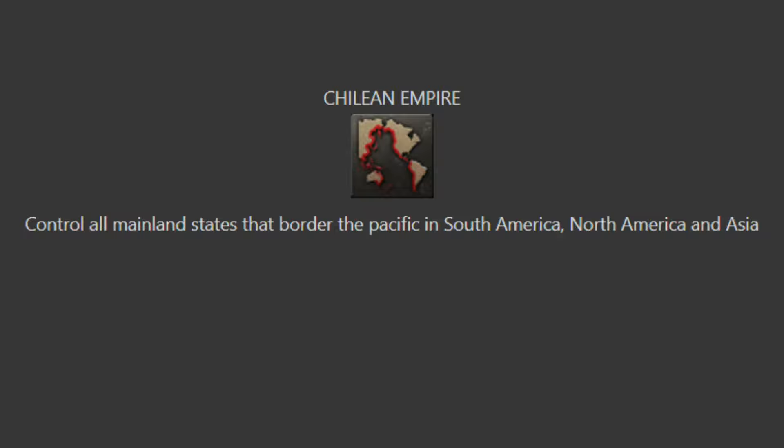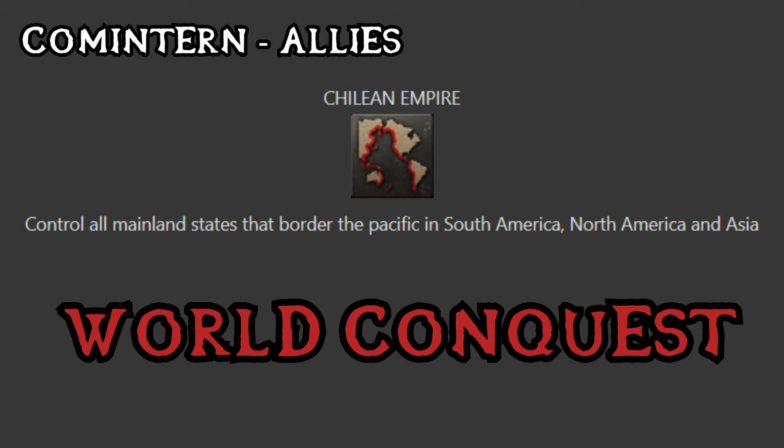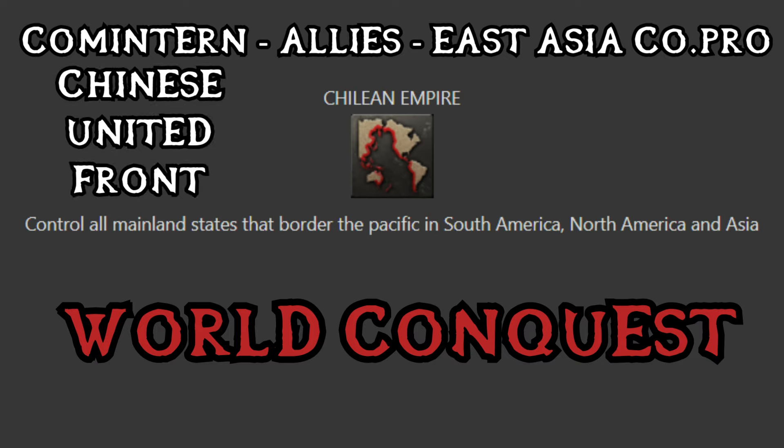Chilean Empire: control all mainland states that border the Pacific in South America, North America, and Asia. That's the alarm — this is a world conquest achievement. That is 100% going to war with the Soviets because you're going to need their Siberian territory, going against the allies because you need Australia, New Zealand, and Canada, going to war with Japan because Japan is in the Pacific, and going to war with the Chinese United Front because the Chinese coast is Pacific. It's ridiculous — a complete world conquest. The only caveat is that you're not going up against the Axis, so maybe you can join the Axis and use them as your only help in this effective world domination.